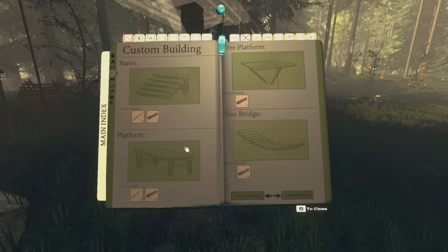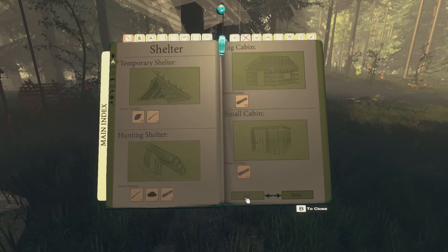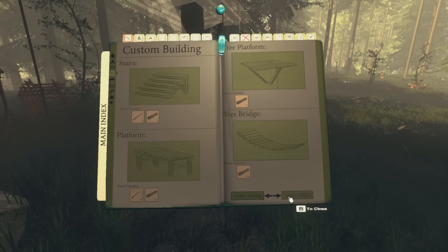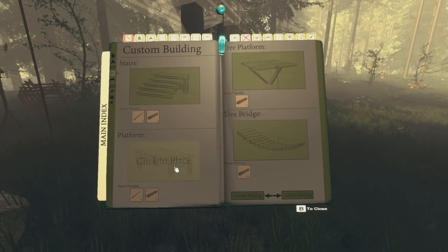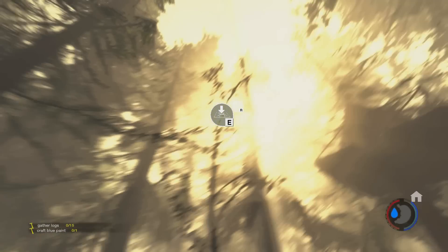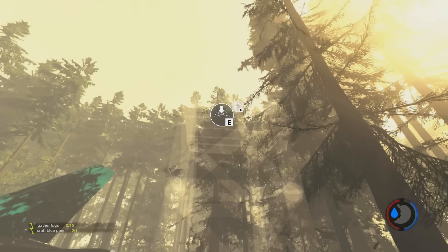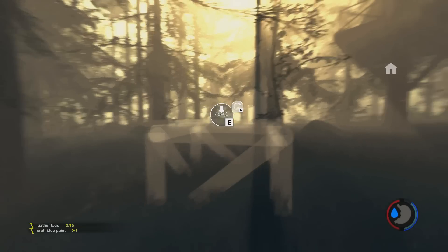Let's see what we can do. I haven't built anything in a long time, and I haven't used this new building system yet. I don't really know how it all works yet. No way — you can go as high as you want! That is so much easier. Before you had to do it in little tables and go up. What else can we do?